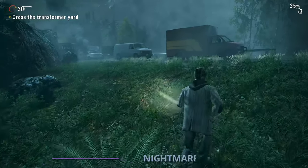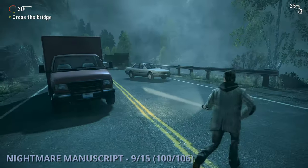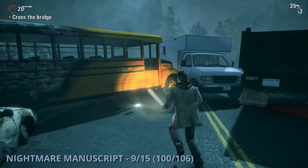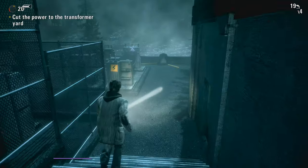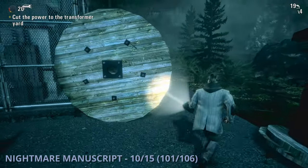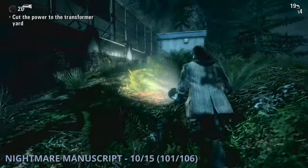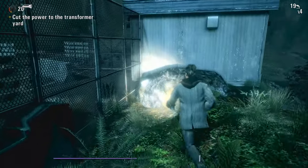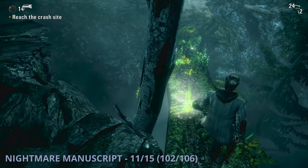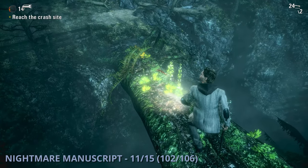The ninth nightmare manuscript will be after the power station area in episode 5 where you end up coming to a bridge with a control room. On the road, you'll see a school bus on the left and you can go grab this one by the door. Nightmare Manuscript 10 is going to be after the bridge with the control rooms. Once you get to the building with Weaver, you'll go down to hit a switch that she once flipped and you'll need to run left around the fence to find this one sitting on a rock. The eleventh nightmare manuscript will be after you go through the pipe with Weaver — you'll end up going towards the crashed helicopter and see a big fallen tree trunk on your right. Go down there to grab this one.